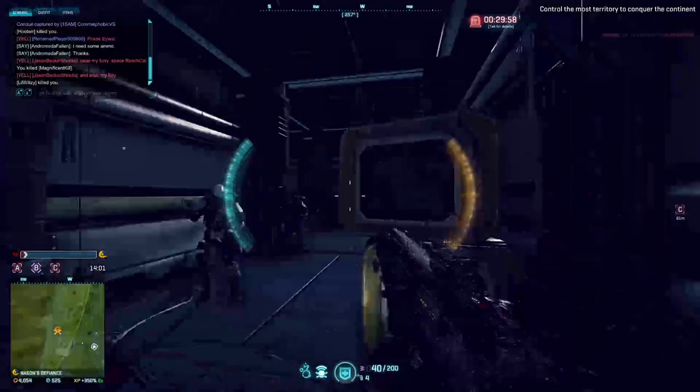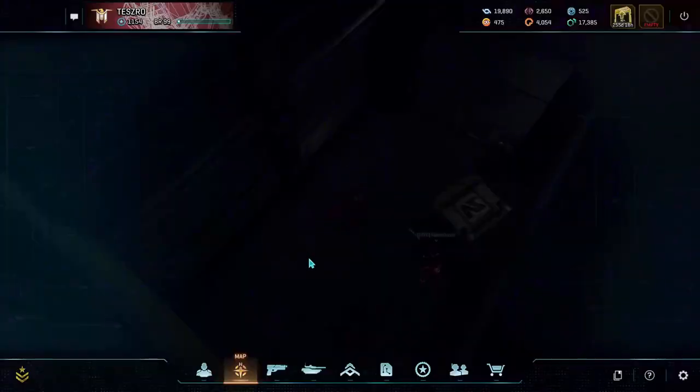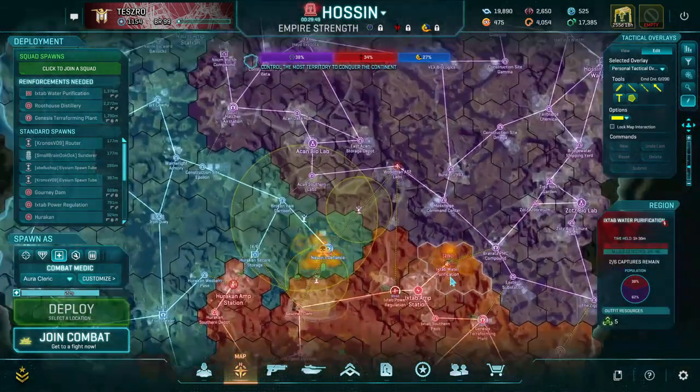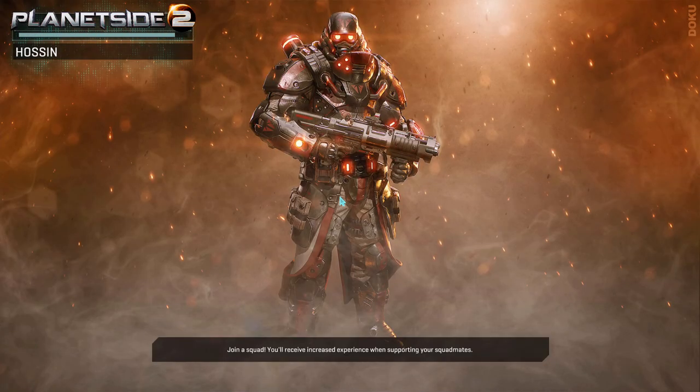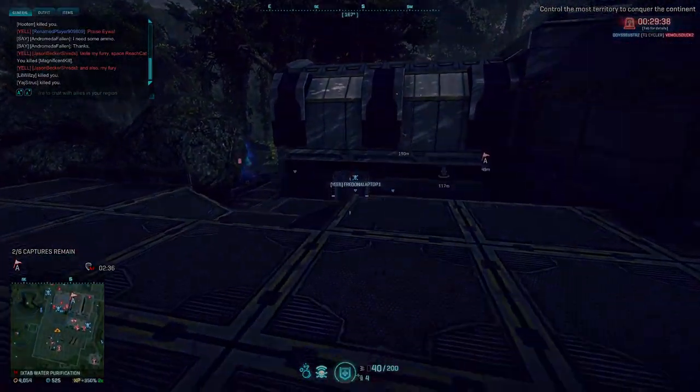I'm sure things are going to get tweaked down the line, but let's just hope they do something with the triage poles because that thing really needs to be looked at. The Vanu cloak I think is solid, the NSO repair drone — a little more testing needed but I feel like that one's solid, and the veil isn't too overpowered or crazy. The triage poles are really the only thing that I think truly needs to be looked at. But with that, I hope you guys have a great day or great night wherever you are, and I'll see you in the next one.